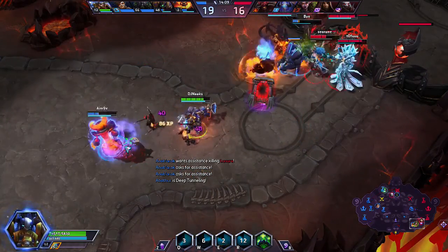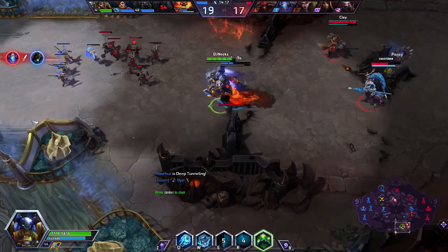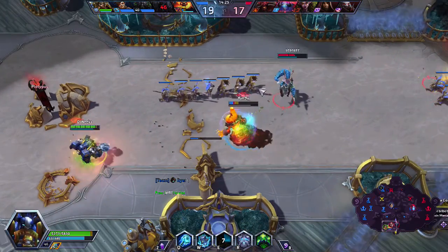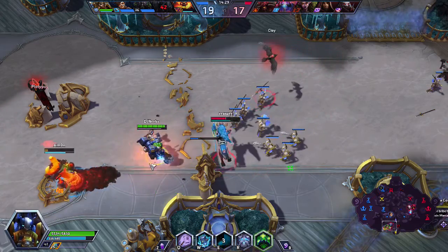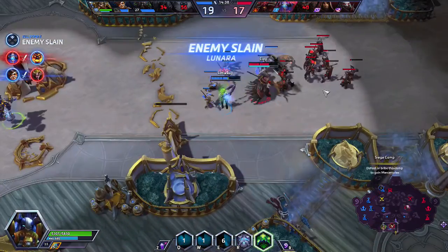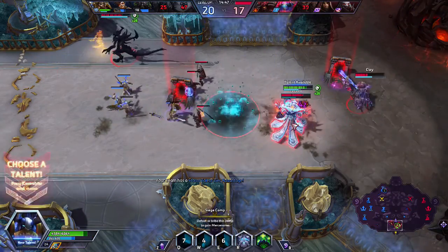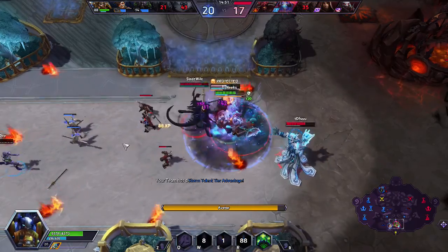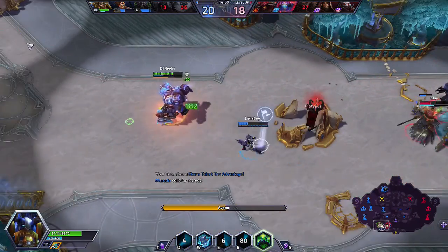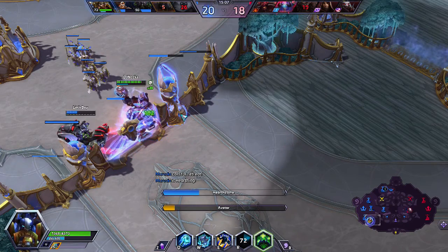I think that was kind of a mistake — we had no reason to really engage there. Look at this Lunara chasing us. Why did this Tracer come down here? Oh, to kill the Lunara, okay. I'm going to go for Unstoppable Force, and now I can pop my ult here to try and help myself have a bit more extra survivability. I felt like there was no reason to engage there — we were just feeding them kills and giving them an opportunity to get back into the game.